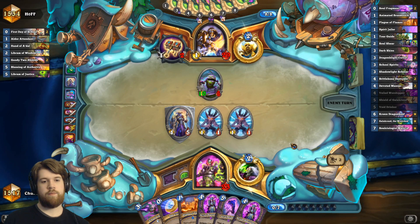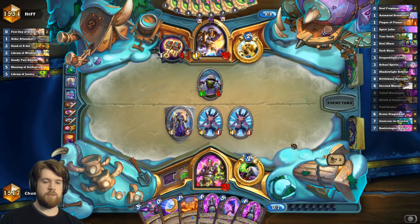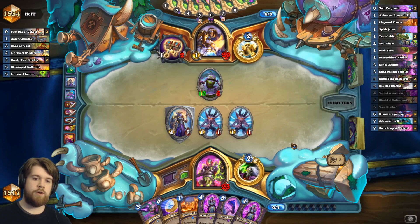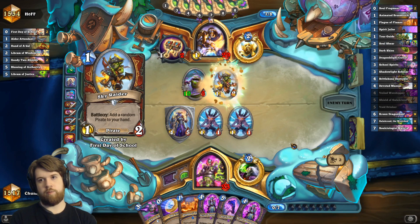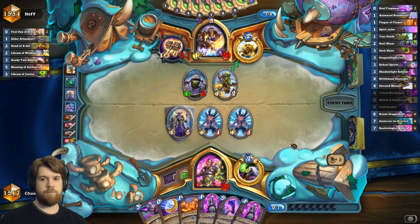Even if he takes out both of my 1-1s, I have school spirits to clean up the 10-5. The downside of this potentially is my plague of flames being hard to activate at this point. But I also turned on my veil worshipers, so it should be pretty easy to dig for the other invoke-y things.